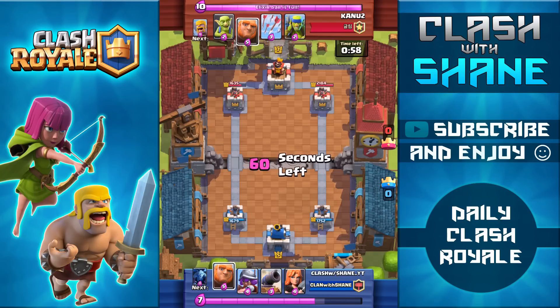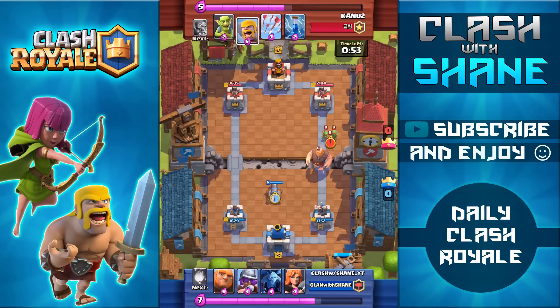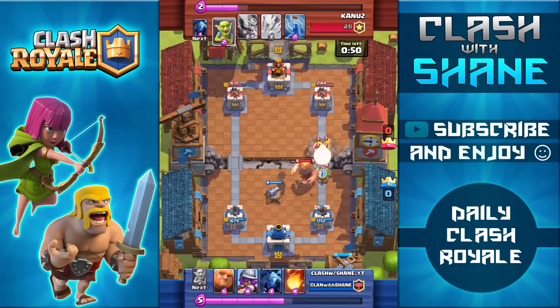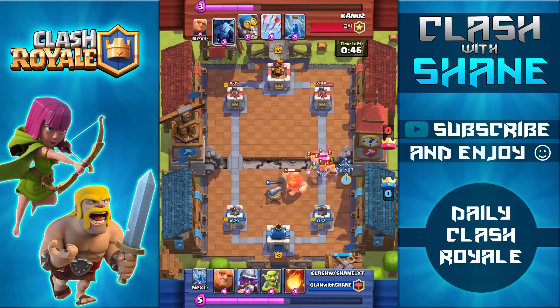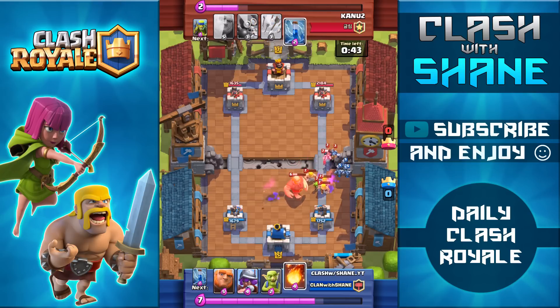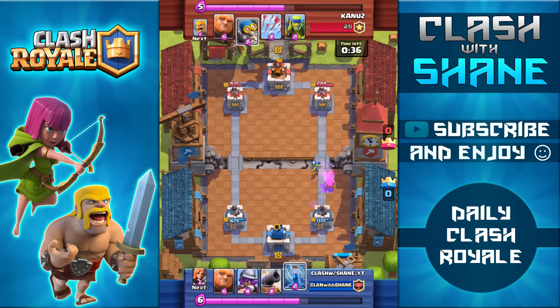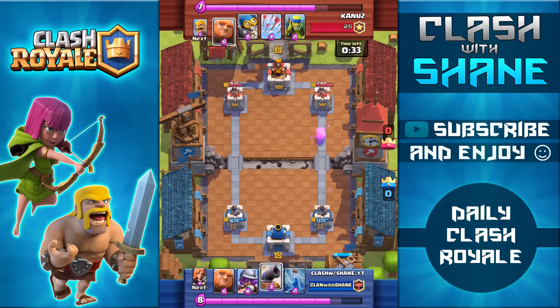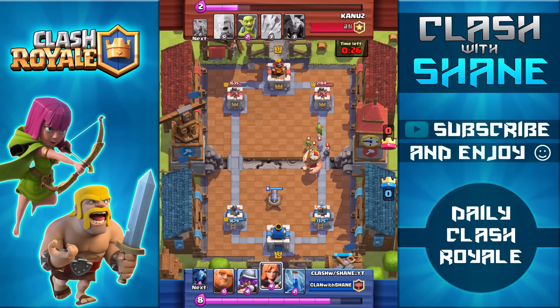He's ahead by about two Elixir but nothing I can't come back from. He sets up another Giant push on the right hand side right at the bridge. I use the Cannon in the middle to distract the Giant with the Valkyrie in the back to take out the Barbarians. Normally a Valkyrie is a great counter against Barbarians, but because she's level 4 versus level 7 Barbarians she does die, and I'm also forced to use the Fireball to take them all out. In the end it was a pretty good defense and we only took a little bit of damage. Notice when I hit 10 Elixir I didn't go on the offensive — I kept the defensive mindset.